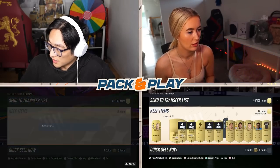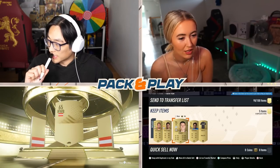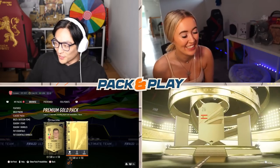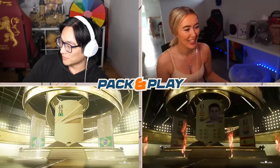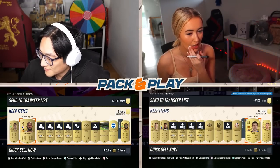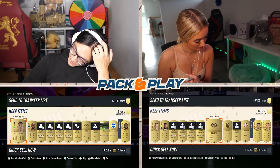I desperately need to find a goalkeeper so I don't concede loads of goals. We've got no pack luck. You've literally packed a walkout and Pogba in the first one and I'm over here packing Adam Lallana. Oh, got PK! I've got Dea as well. Do I even take PK? I'm not even going for chem here, just going for the best cards. I'm going to take Fofana because he's French and I'm on struggle street.